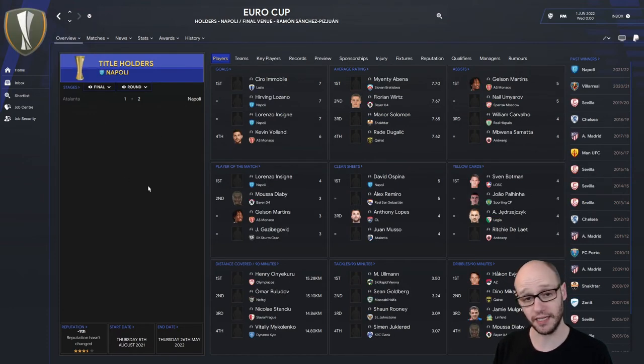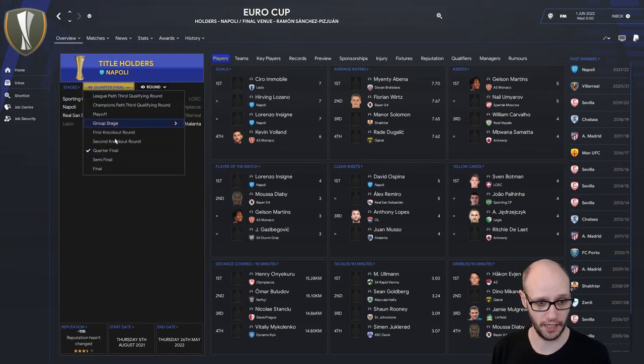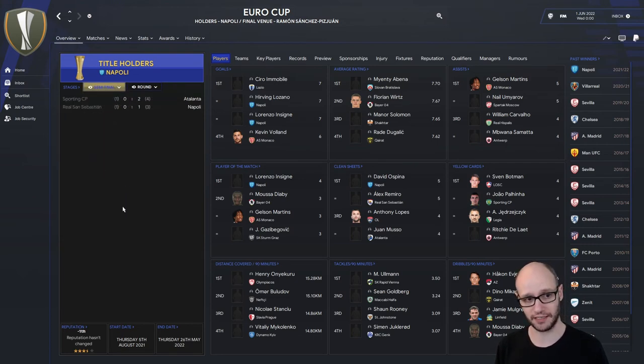Europa League — Napoli won it. In the quarters: Sporting knocked out Lille, Napoli knocked out Olympiakos, Real San Sebastian knocked out Villarreal, Atalanta beat Lazio 4-1 on aggregate. In the semis, Atalanta knocked out Sporting, and Napoli knocked out Real San Sebastian. Napoli won it.